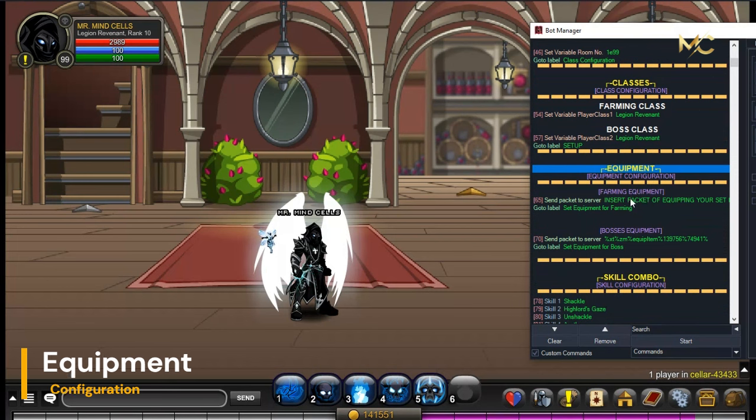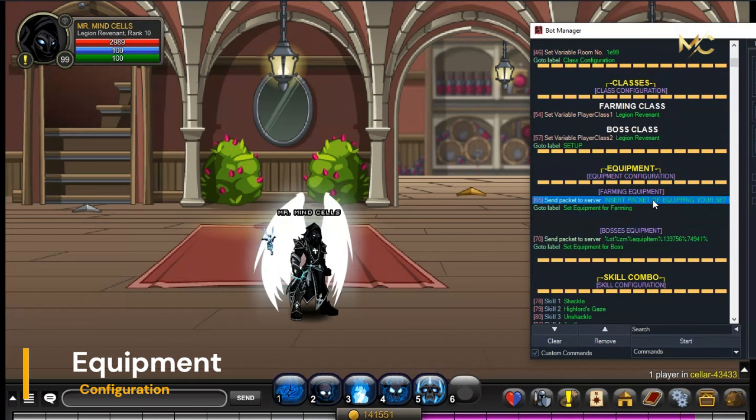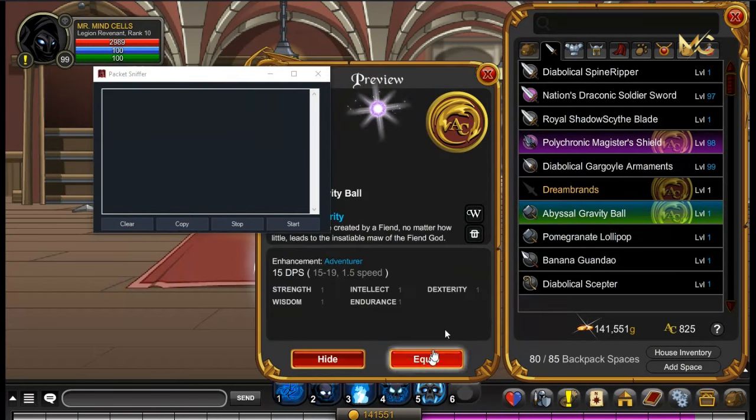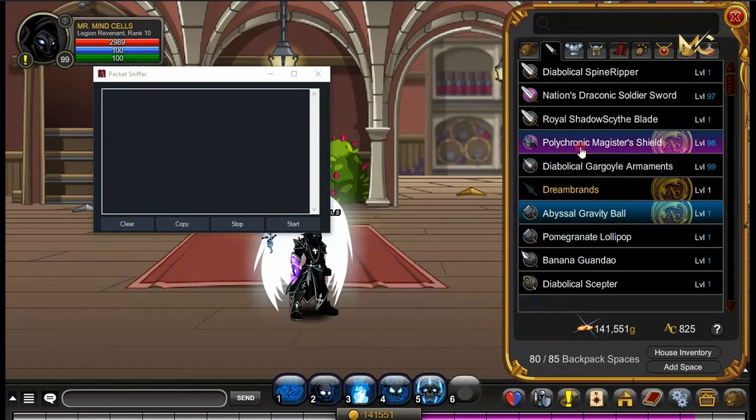Equipment configuration — this is kinda complicated; you can change it or not, depends on you. If you want equipment that has a boost, then you can try to use it. Just use packet spammer to change it. Watch the video carefully for that, and also for the skill combo, so that you will know how to use it.